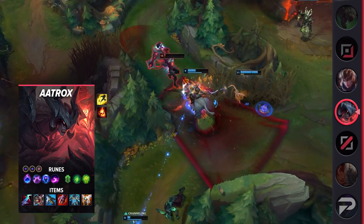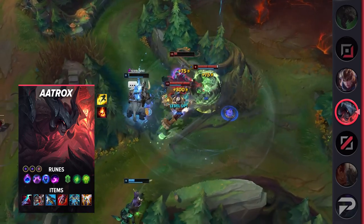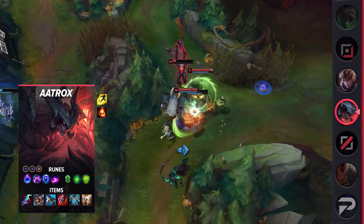For items, build Eclipse, Defensive Boots, Serylda's Grudge, Sterak's Gage, Force of Nature, and Guardian Angel. This build adds an impressive amount of burst to Aatrox's already damage-heavy combos.